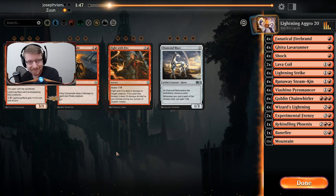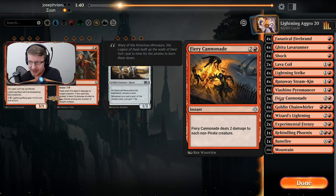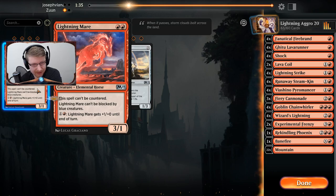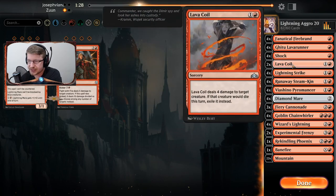All right, cool — we've got a game going. I'm definitely going to bring in Fiery Cannonade, though I'm not sure how many pirates they might play so that might be a bad choice. The Diamond Mare seems pretty good against Mono Red of the same type.